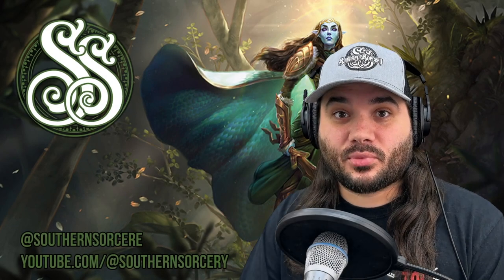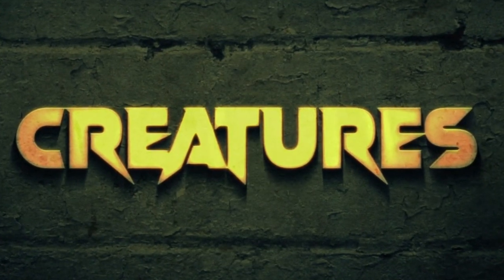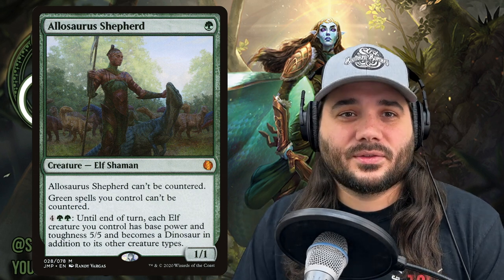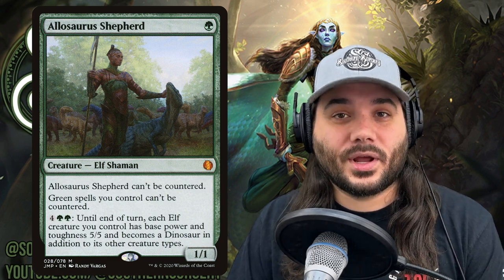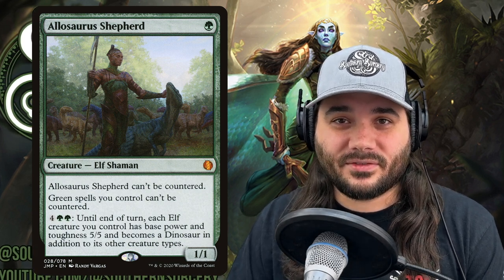Let's get going with our creatures in this deck. Up first, Allosaurus Shepherd. It's a 1/1 elf shaman for 1 green. Allosaurus can't be countered, and green spells you control can't be countered. That's all green spells, not just other green creatures. For 4 and 2 green, you can turn each elf into a 5/5 dinosaur in addition to being an elf — their base power and toughness get replaced with 5/5. Great if you've got a lot of 1/1 tokens.